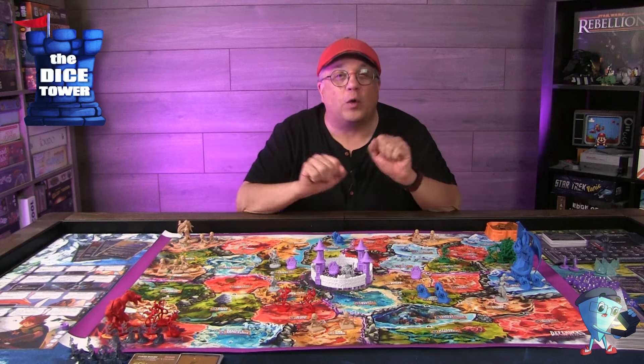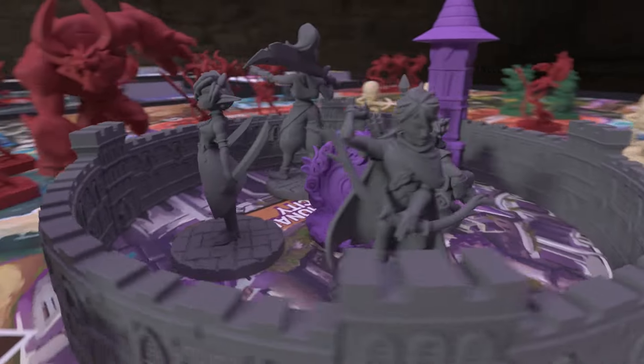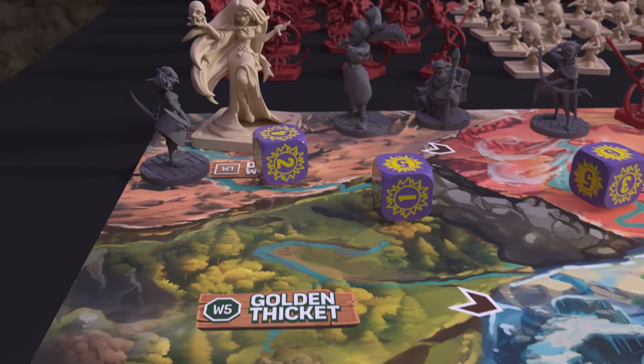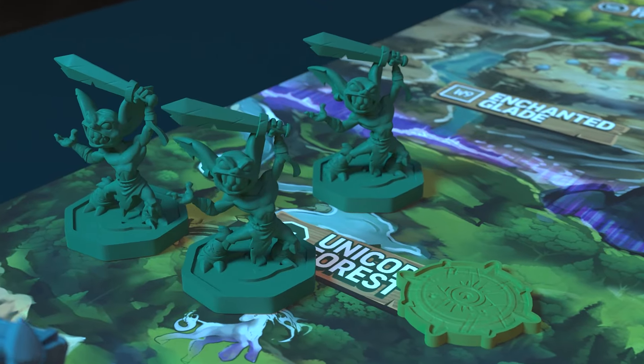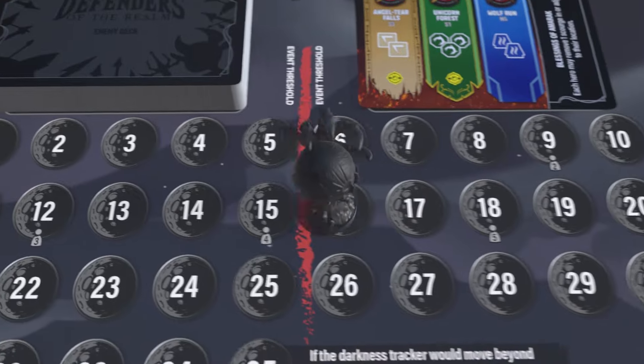In Defenders of the Realm, gameplay unfolds over a series of phases: Dark, Dawn, Day, and Dusk. Each phase represents a critical moment in the heroes' fight for survival. In the Dark phase, the game strikes first — enemies advance, spreading across the map. Minions flood key locations and the bosses move closer to Monarch City, triggering their unique effects.